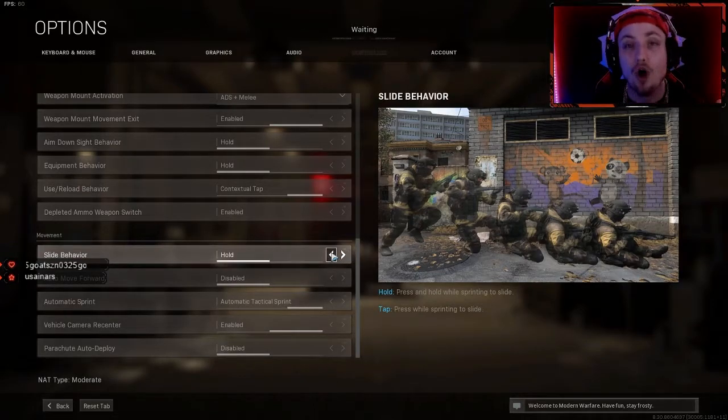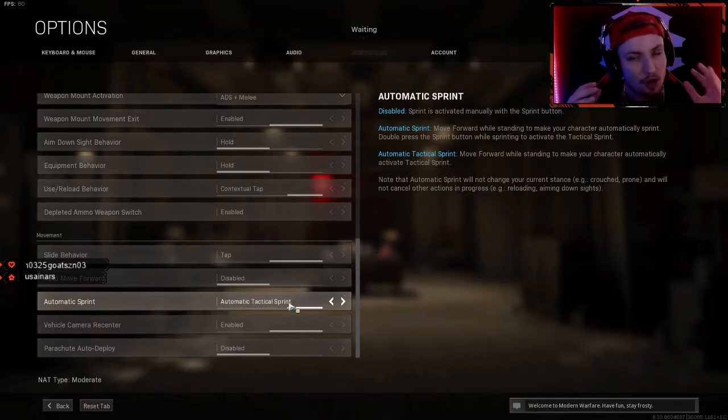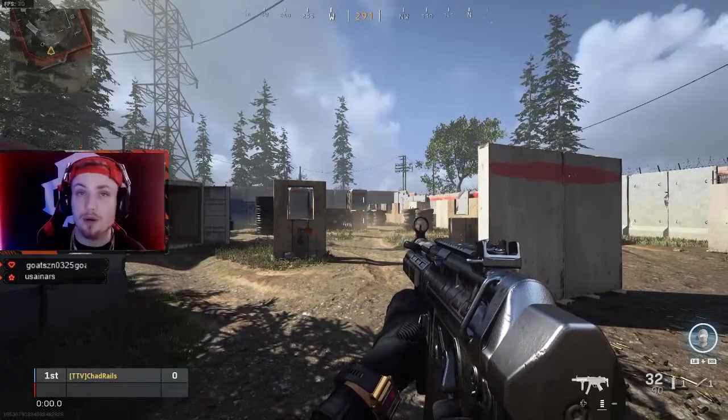I'm an Automatic Tac Sprint guy. This is a tricky setting to get used to — I tried it three or four different times before it clicked — but now I 10 out of 10 recommend it. Whenever tac sprint is available, you want to utilize it, and with this enabled the game does it automatically. That lets me jet around corners and peek somebody.